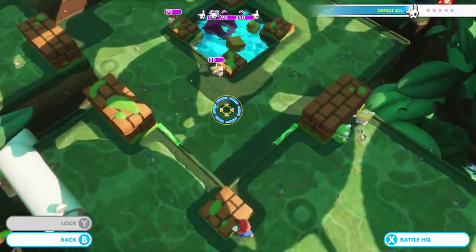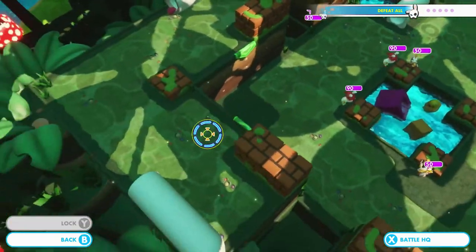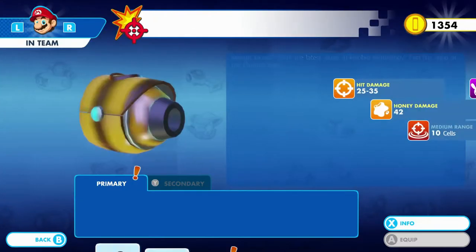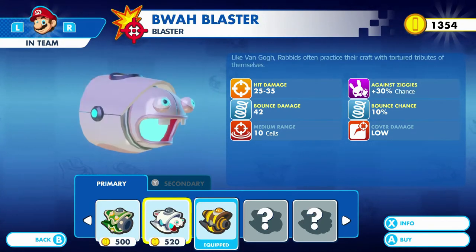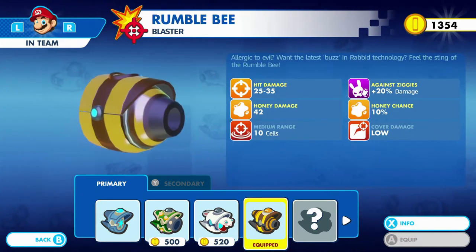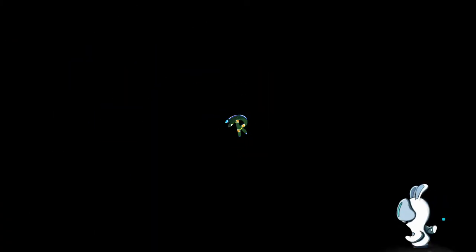Let's take a look at the attack cam — we've got a couple of ziggies and two hoppers in the area. I want to go to Battle HQ — I want Mario to take out the hopper. I don't think we have the right gun to take the other hoppers out, so we're just going to stick to our goal.